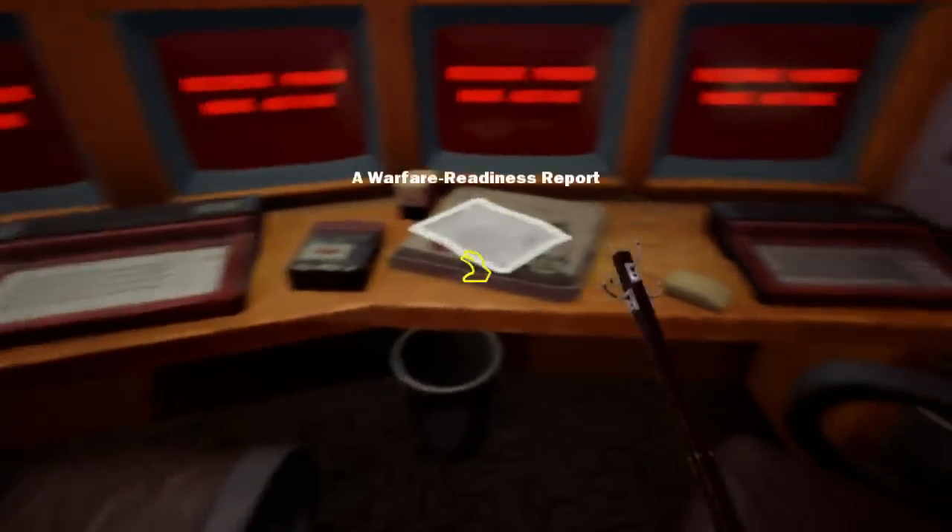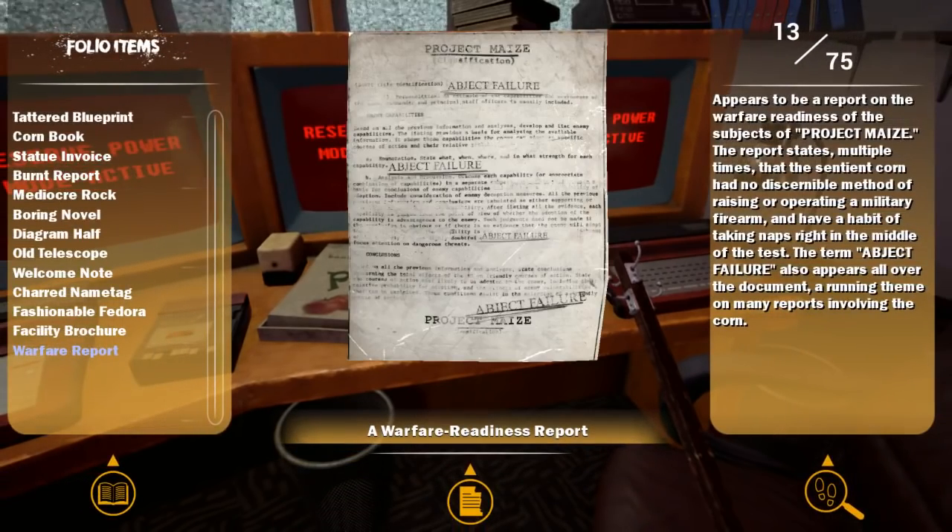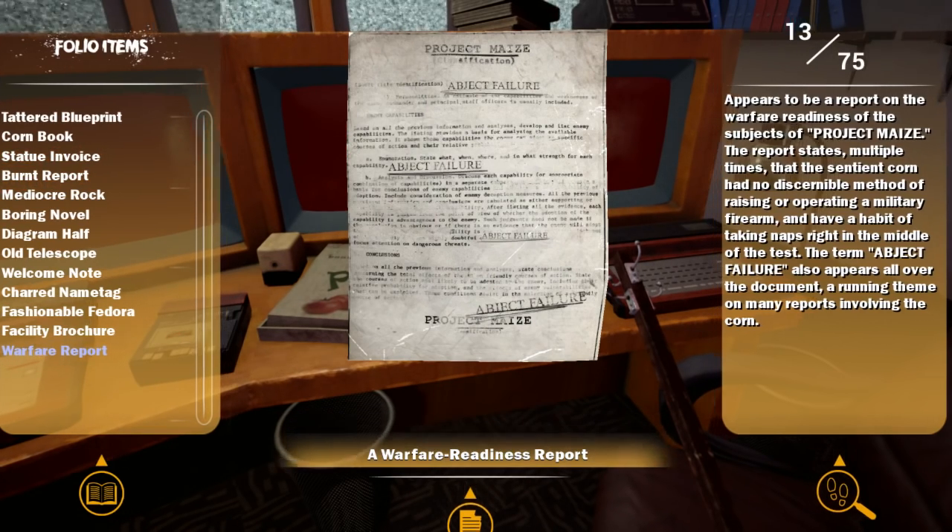Power mode active. Warfare readiness report. Appears to be a report on warfare readiness for the subjects of Project Maze. The report states multiple times that the sentient corn had no discernible method of raising or operating a military firearm, and have a habit of taking naps right in the middle of the test. The term 'abject failure' also appears all over the document — a running theme on many reports involving the corn.